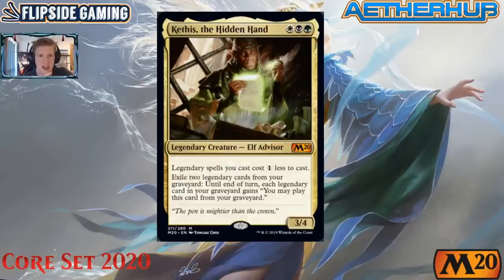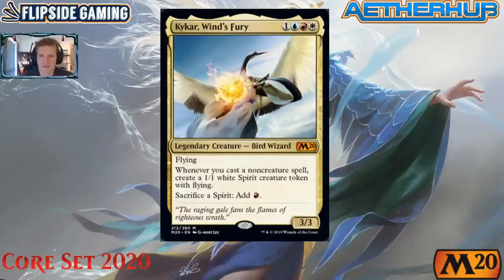Kethis has a big weakness to Teferi, Time Raveler — getting bounced is sad, and getting Kaiserhathed the next turn is tragic. If esper control remains dominant in the meta, this may not hold up. But in any midrange mirror, having a 4/3 blocking for Urzas or stabilizing the ground while Lyra bashes sounds great. Worth a solid try.